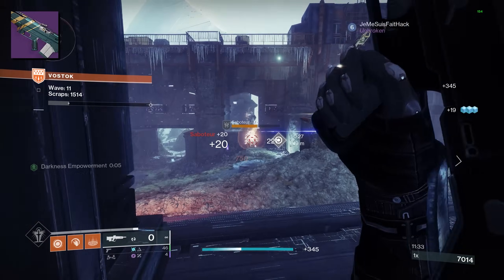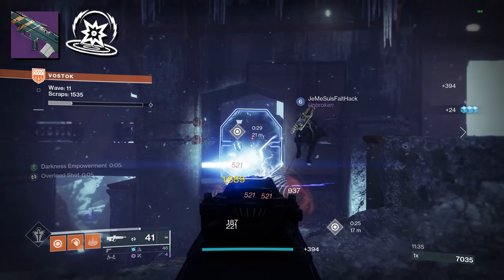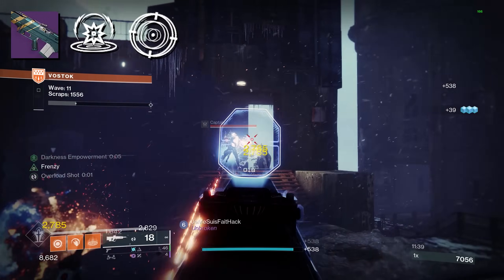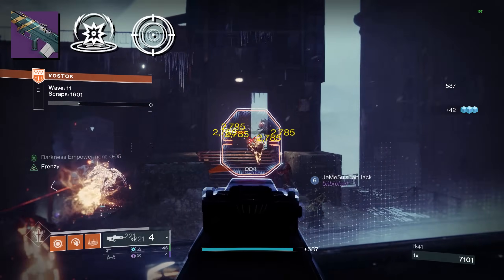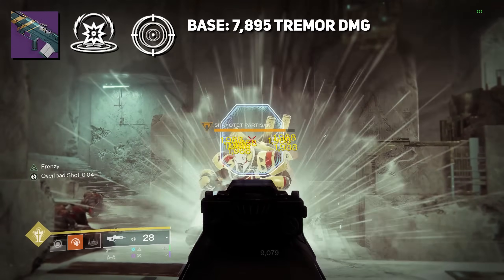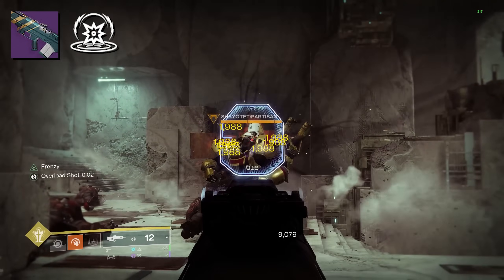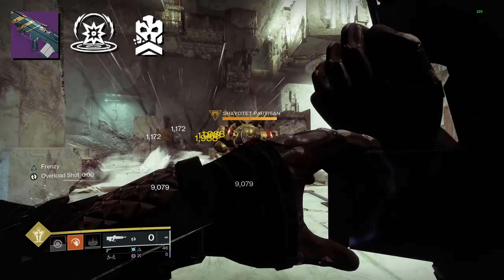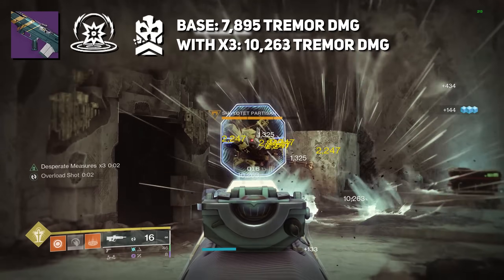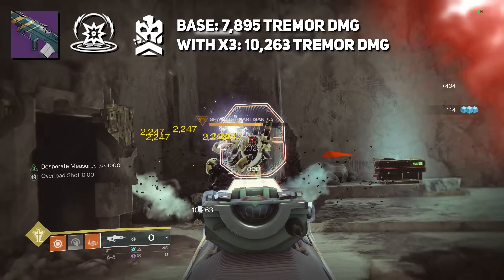It's important to note that some of these perks increase our Kinetic Tremors damage. I tested one with Frenzy, and yes — Frenzy gave our tremor damage a 15% increase, going from 7,895 per tremor to 9,079. We tried Desperate Measures, which at x3 increased tremor damage by 30%, reaching 10,263 damage per tremor.